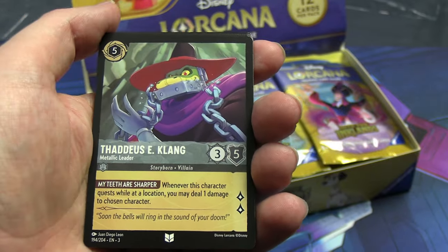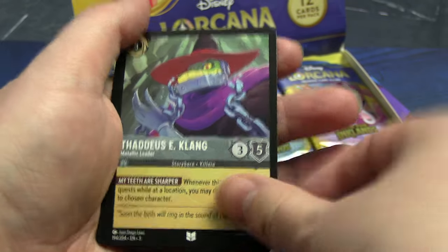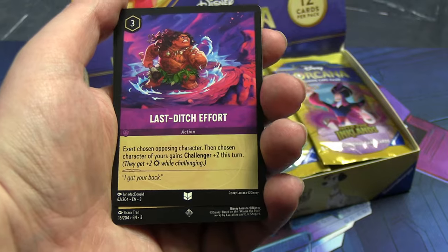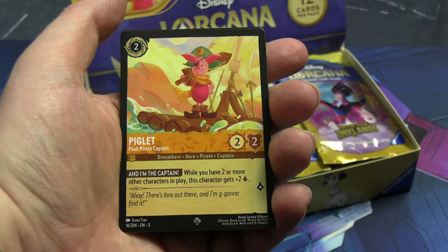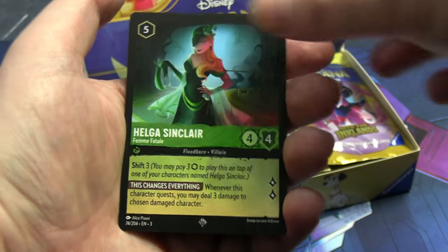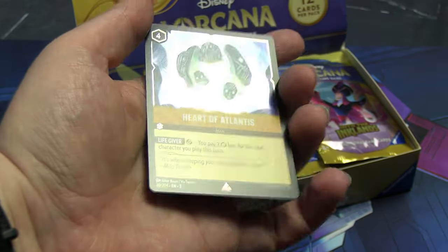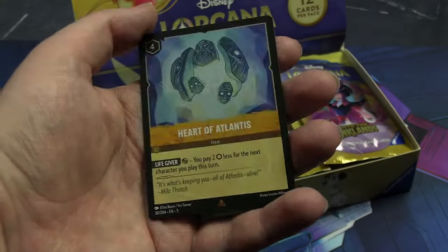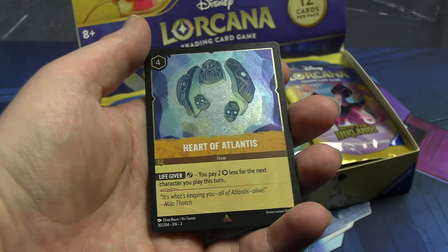Webby Vanderquack — that's from the newer DuckTales. Patch, one of the 101 Dalmatians. Kit Cloudkicker. That one's an uncommon, different pile. Thaddeus E. Klank — no idea who that is, maybe Treasure Planet. Now we're going into our rare-or-better slots. First is Piglet with a pirate sword — he lost his eye in battle. Second rare is Helga Sinclair. And our foil is the Heart of Atlantis — that's the standard rare symbol, and it actually shows up on camera pretty well.